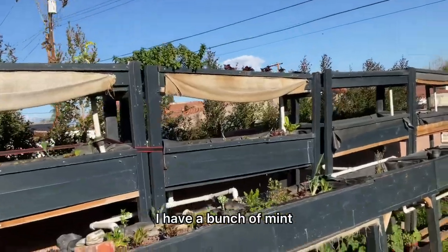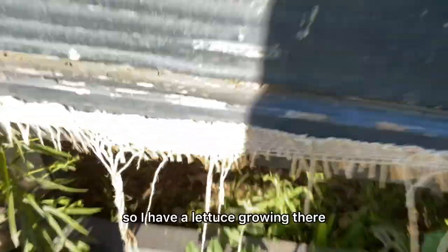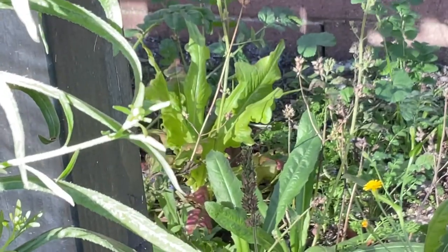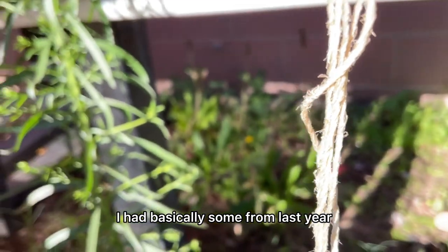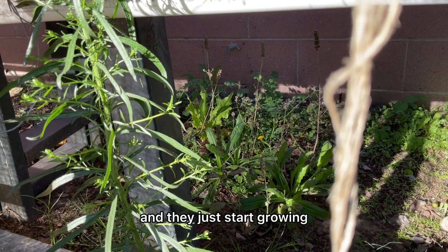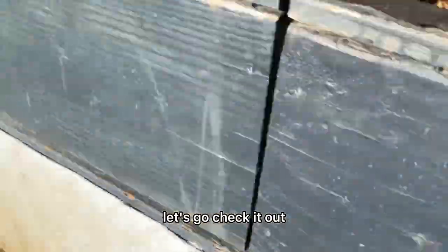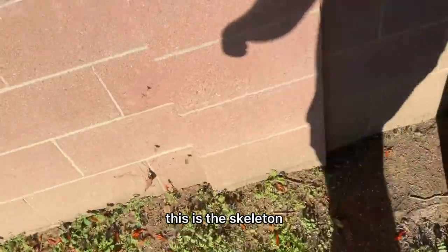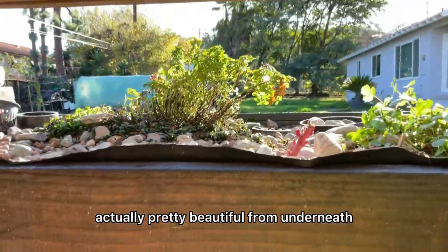Here's another cool thing: there's a lettuce growing with the weeds over there, and I had chia seeds from last year that went to seed. With the wind, the seeds spread and they just started growing — and they're actually doing really well. Let's go check out the back of the aquaponics system. This is the behind-the-scenes skeleton with the wires — it actually looks pretty beautiful from underneath.